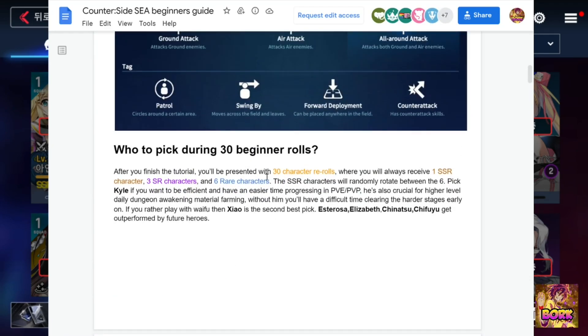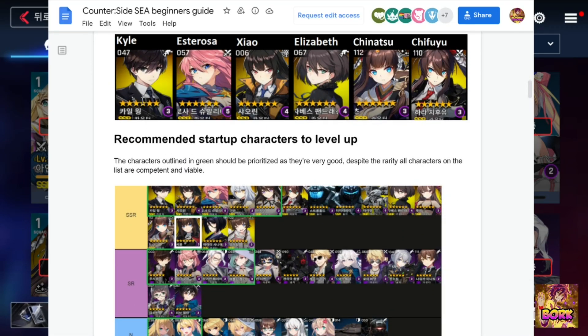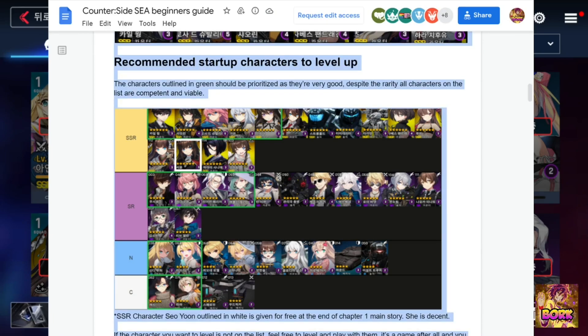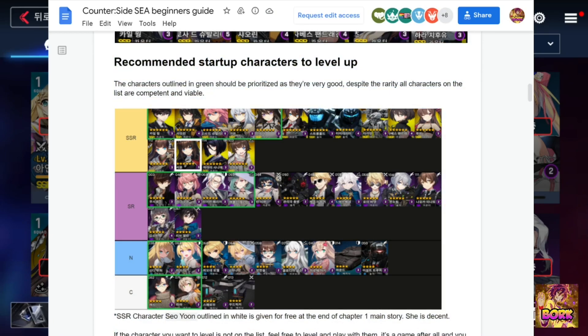The beginner rolls will provide 1 SSR unit guaranteed, 3 SR characters, and 6 rares. It's actually more important to get someone like Kyle, Zhao, or Estorosa — whichever character you want to use. Kyle is going to be the meta pick. An ideal roll would be Kyle with the pink-haired character, but you actually get her for free. Or go for this healer — she's the best one — and this character with the mafia-looking aesthetic. She's going to be a really great unit. Try to get one copy of this defender too; you'll get a copy through story progression.